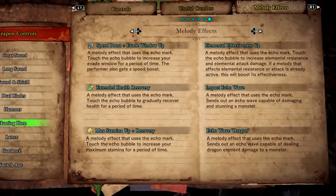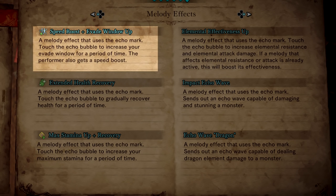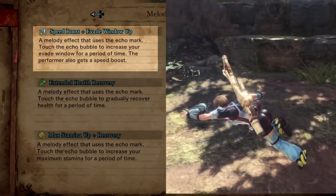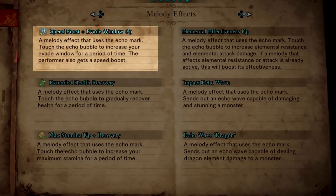The weapon manual shows us more of the new echo song effects. Speed boost and evade window up — this will increase everyone's evade window, which is basically adding extra invulnerability frames to people's dodging skills. The performer also gets a speed boost, though it sounds like only the Hunting Horn user gets that, and it's not clear what speed it's boosting — it could be movement or attack animations.